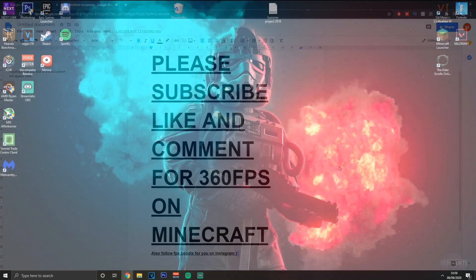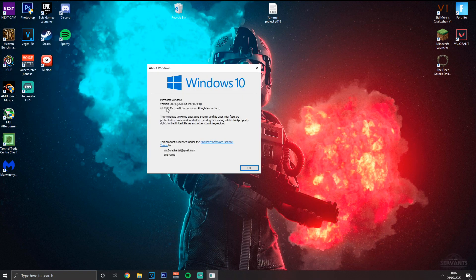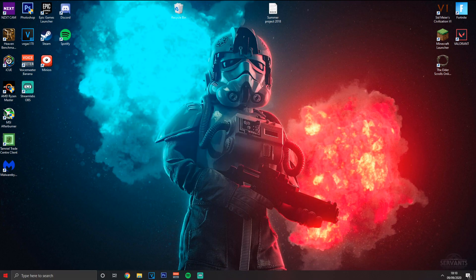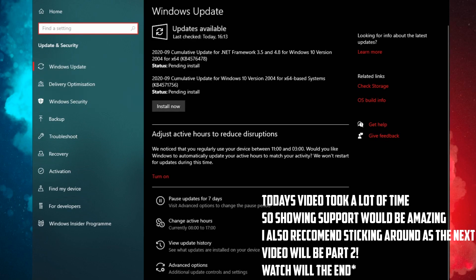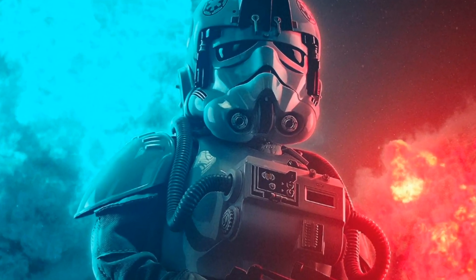First off, come down to the search area and put in 'winver'. This is going to show your version of Windows, and what you want it to be is version 2004. Go into Settings, then Update and Security, and update to the latest version. Click 'Install Now' or wherever the update option is. If there's nothing there, hit the refresh button and it should update you if needed.